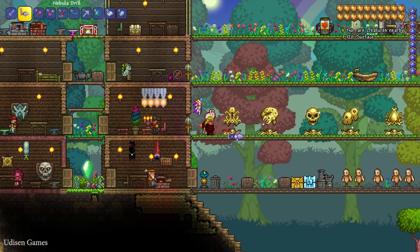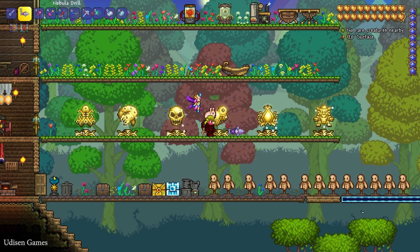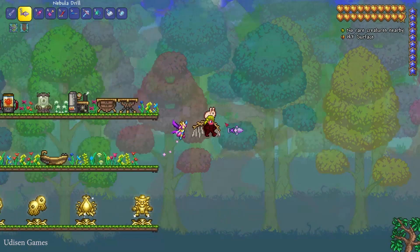You must kill all these bosses in this order: Wall of Flash, then Eater of the World, Skeleton Prime, Twins, Plantera, and Golem.